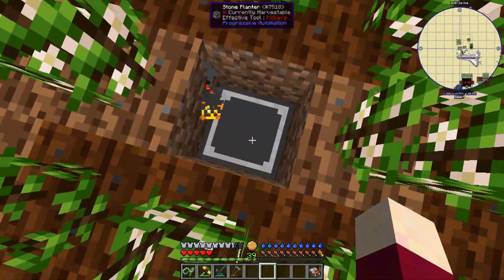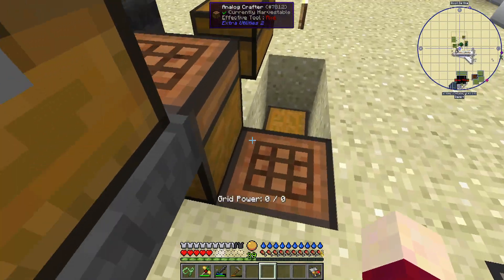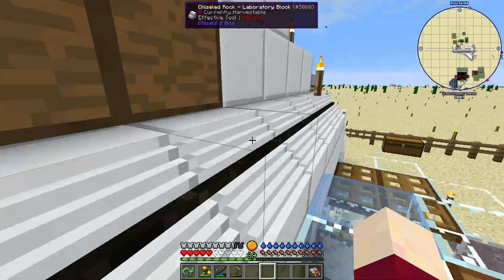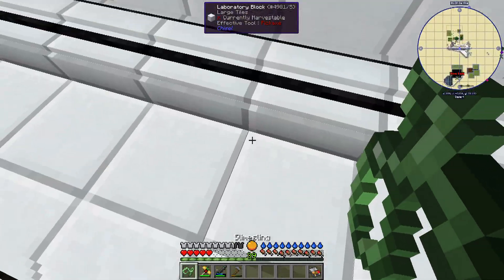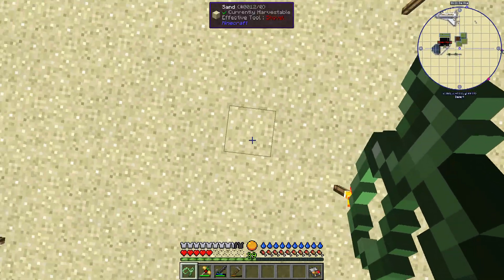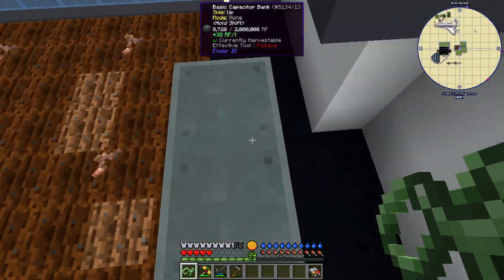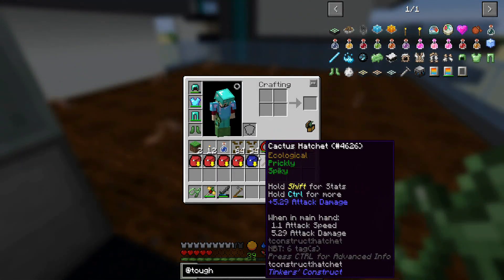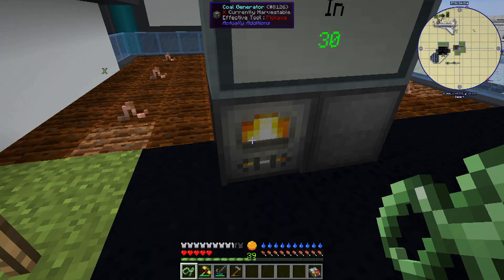Hey guys, this is Nathan and welcome back to Forever Stranded. I've been doing some work in between episodes getting some stuff taken care of with the silk meshes and building. There are some new spots over here, and I already have part of it set up with farmland and a farmer. I wanted to put canola into this farmland, but unfortunately as it started to grow it very promptly turned into dead crops from Tough as Nails, so I broke everything still alive.